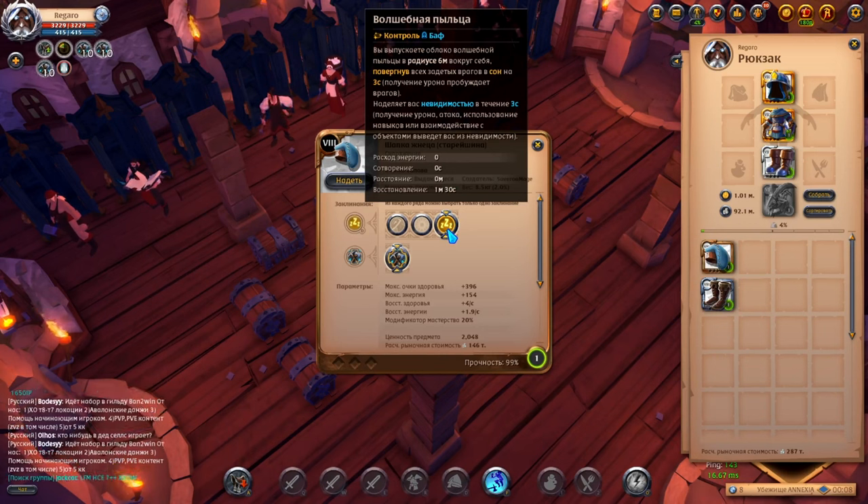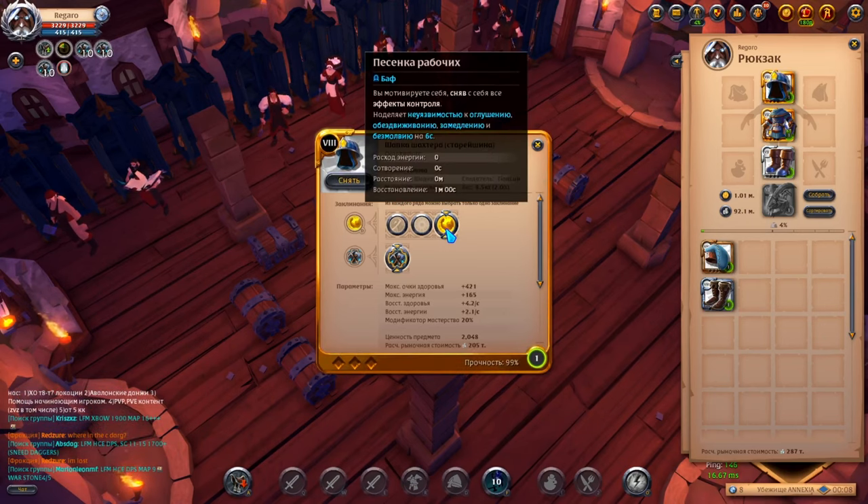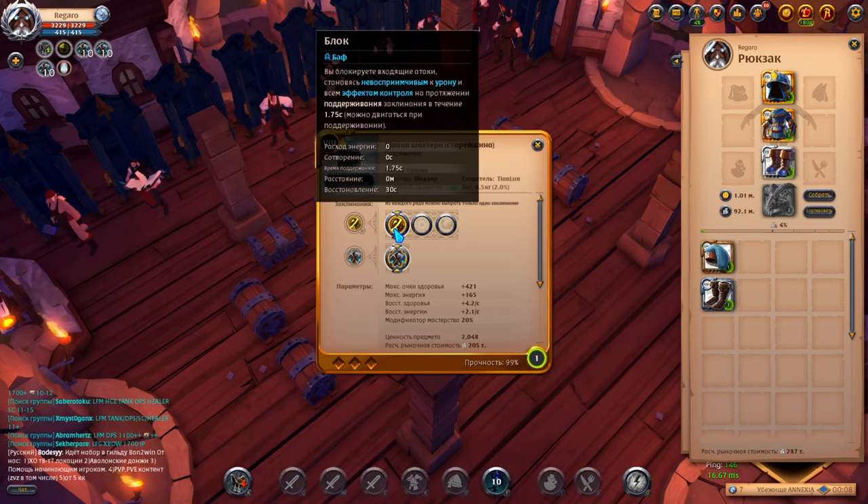The disadvantage of Pollen is that it puts you in a state of combat, which means you can't move between location transitions or enter a shelter. Also on the head slot is the motivating worker's song, which gives protection from most types of control for 6 seconds — so it works too. However, my choice is still the block.